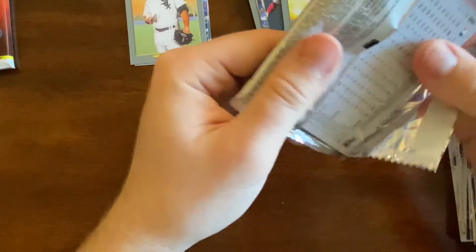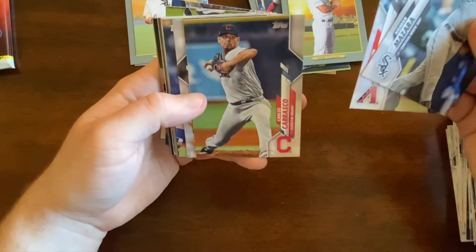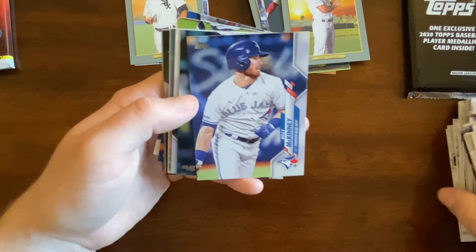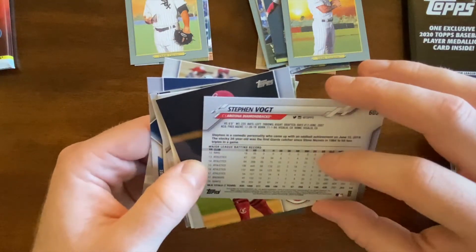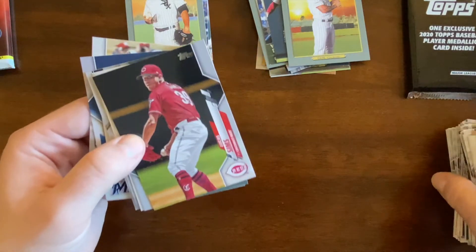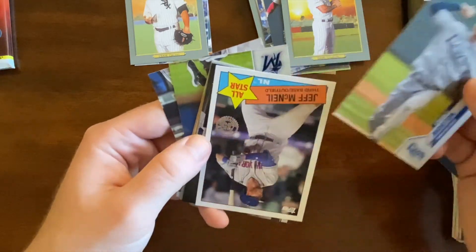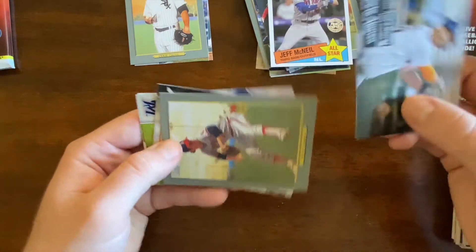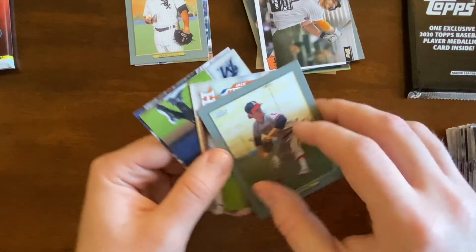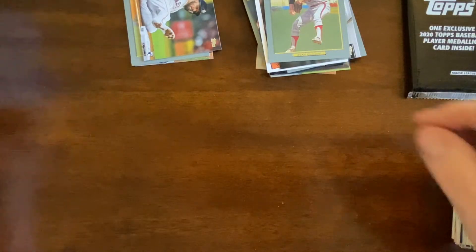Looking for a short print: Roberts, Lamar, Mazzara, Cron, Carrasco, Josh James, Billy McKinney. Oh, Steve Boalt — he's still playing, how old is he? Born in '84, so that would make him 36. Lucas Sims, Charlie Morton, Jeff McNeil 35th anniversary insert. Pete Alonso insert is pretty cool. Nolan Ryan California Angels turkey red — pretty cool. Jack Mayfield rookie, Miguel Rojas, Danny Jansen. Not a ton of luck here.